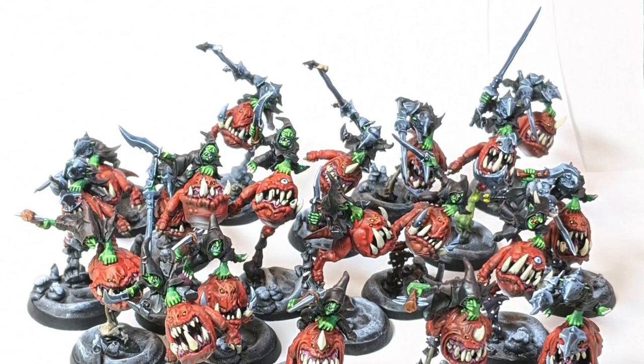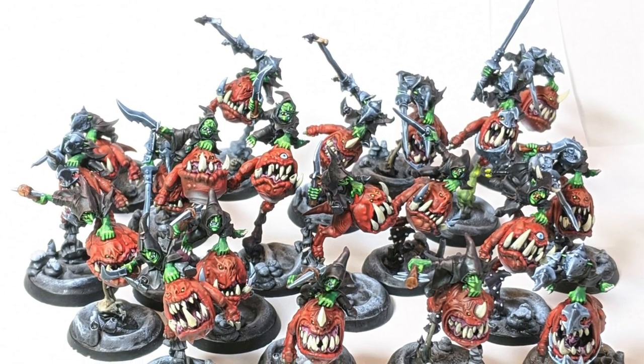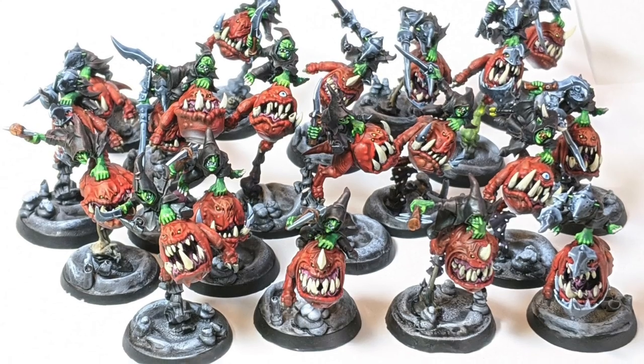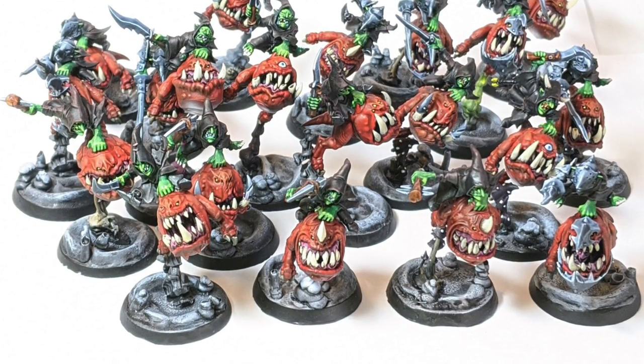Once you've got that colour scheme dialed in, the next thing is to really hit those big units as early as possible. They are the hardest part of the project to complete. Getting them out of the way early frees you up to do more interesting things with the more special units — whether that's artillery or beasts or more special characters, named heroes, whatever it is. If you've got that 60 plus model unit of goblins or skeletons or pikemen, if you've got that out the way, you can actually put a little bit more TLC into those other units. So get those big units out of the way early.